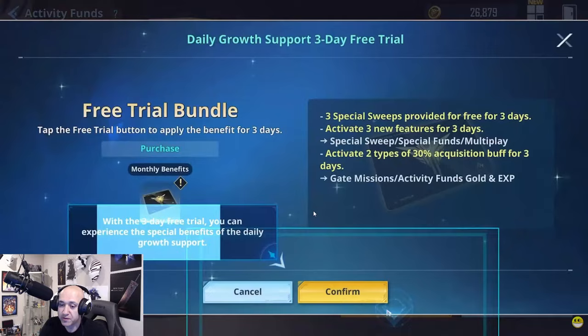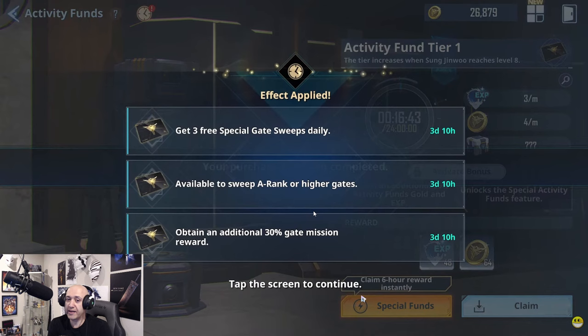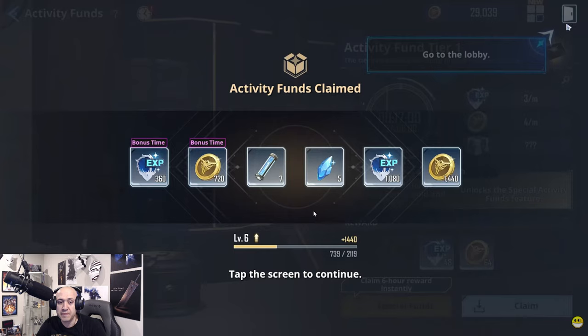There's EXP, gold, and some sort of bonus you get there — special funds. This is the trial that they gave us, a three-day trial. It gives you three sweeps — special sweeps, active 30%. Available to sweep A-rank or more. That is definitely worth having if you're going to be playing this game long-term. Five stats right there as well.